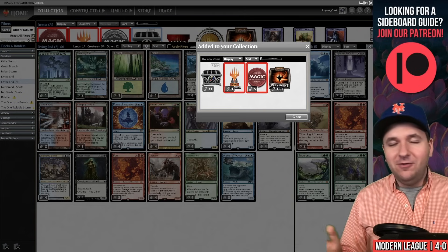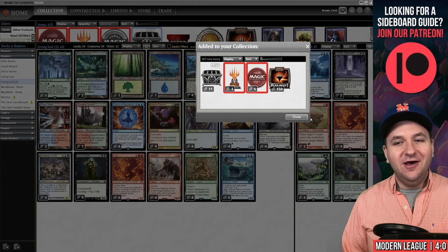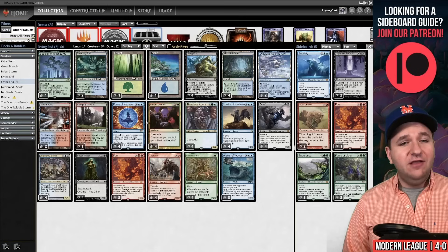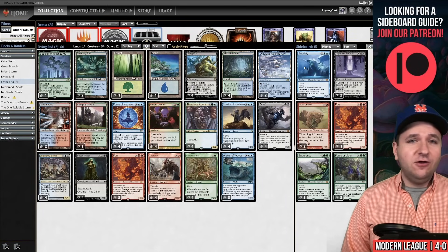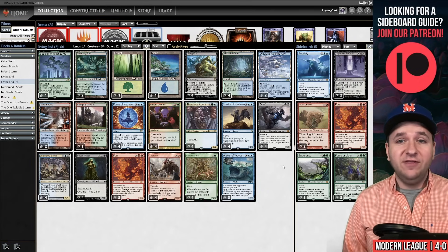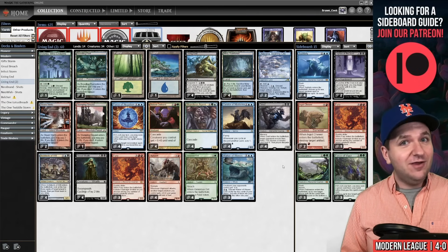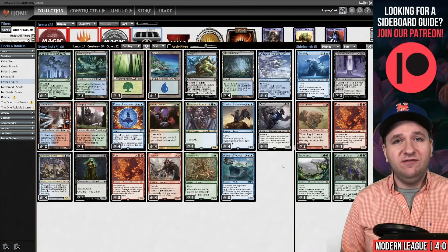I said this was the best combo deck in Modern and I meant it. Living End is by far the best combo deck — it's not even close. I love Storm decks, it's just hard to argue when you have Force of Negation, Fury, Grief, Endurance, Subtlety — all these broken Modern Horizons cards really push this deck over the edge, and it has a ton of natural synergy. We beat the best deck in the format three times. I do think it's a terrific choice in the Modern metagame.